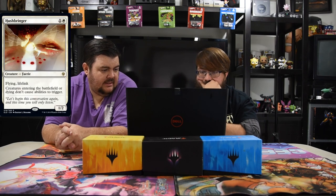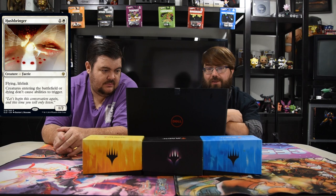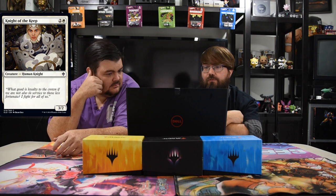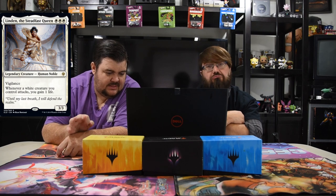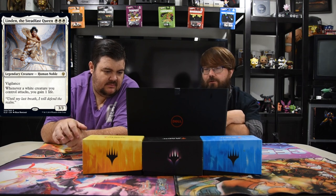Hushbringer — one white and one, fairy, one-two flying lifelink. Creatures entering the battlefield or dying don't cause abilities to trigger. This card is insanity for Standard and all formats — it'll be a sideboard staple everywhere. Next: Knight of the Keep — two and a white, three-two. Just a vanilla Limited creature. Next: Linden the Steadfast Queen — three white, three-three vigilance. Whenever a white creature you control attacks, you gain one life. Definitely good for dual or mono-white Standard — especially with lifegain synergies.